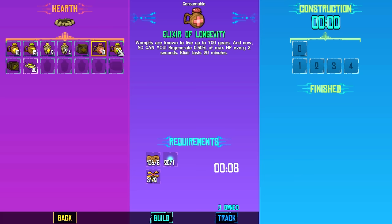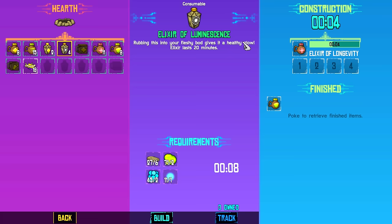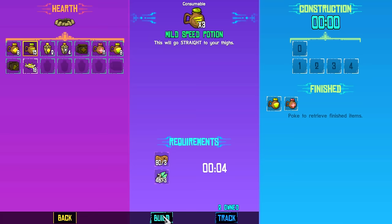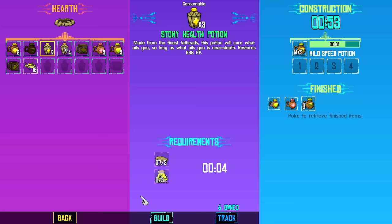There's a couple other types of potions I can make. I can make anti-venom, I can make elixirs of longevity. I think I'm gonna build like a little bit of this — just one apiece for situational uses, maybe right before I fight a boss or something like that. I'm not gonna make any luminescence, because that's just making you glow. I can make a couple more of these potions, and I can also make some speed potions, which I really, really want to make.